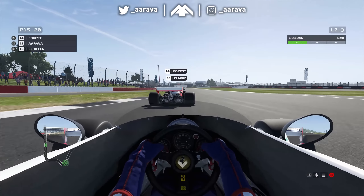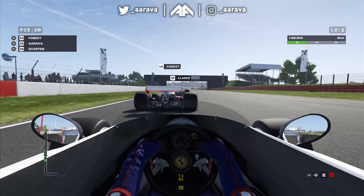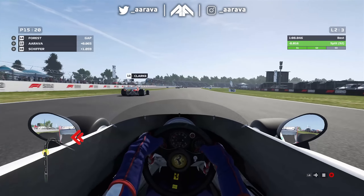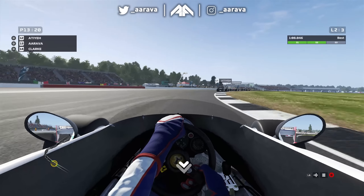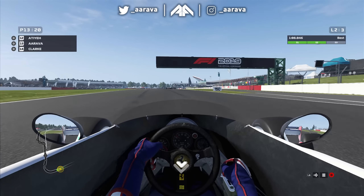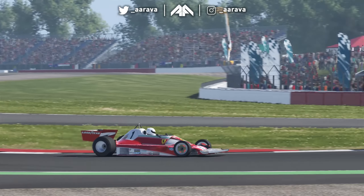Two laps of glory left - can we get in the points from the back of the grid? Round the outside - what a move! Banging tyres, but you know what, it's the olden days, that's what they did. And that was just behind the scenes in the garage - nice little James Hunt reference there. Forrest Clark, come on Clark with an E - it's the BTEC Jim Clark!